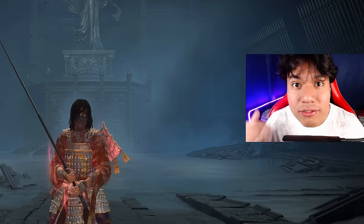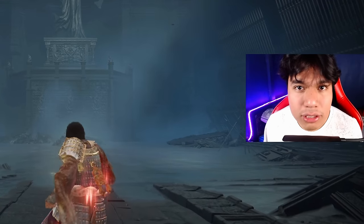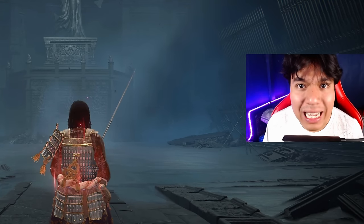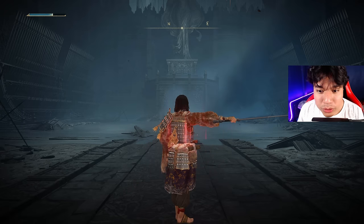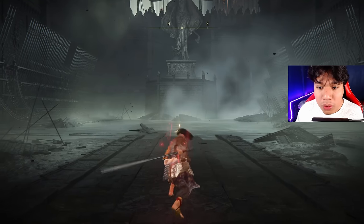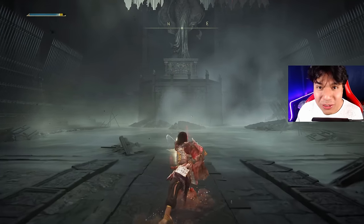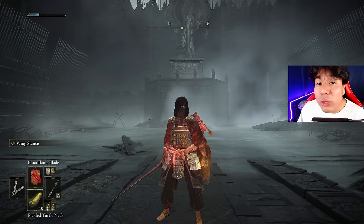The Milady comes with the Impaling Thrust ash of war by default, but as an infusable weapon you can apply any other ash of war you want, as long as it is compatible with the light grace or class. However, the Wing Stance ash of war is a skill specifically designed to be used with this weapon. It works by holding a complete imposing stance that can be followed up in two different ways: if you choose the light input it will unleash a swift combo of three attacks, and if you choose the heavy input it will perform an aggressive air thrust attack.